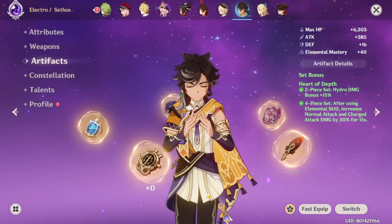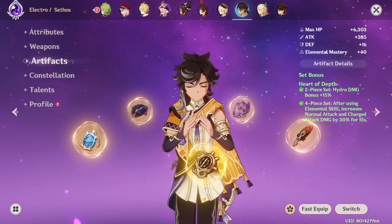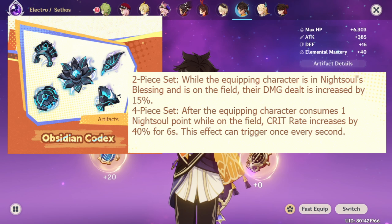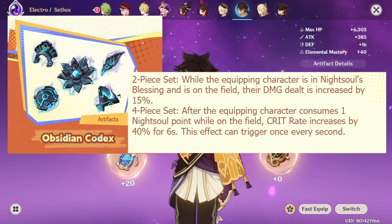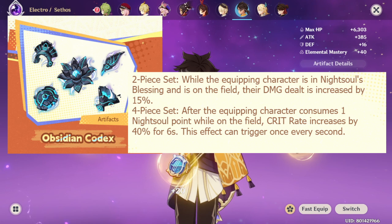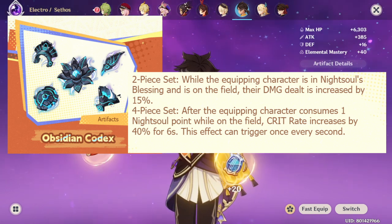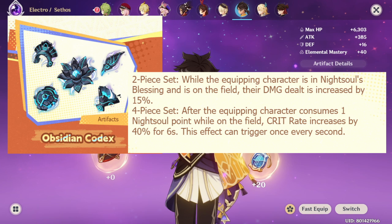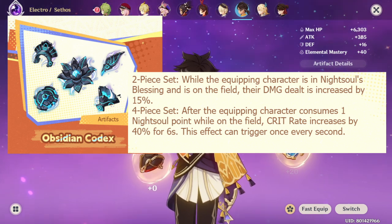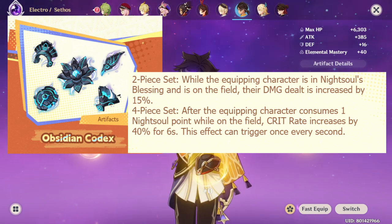Now let's move to the artifact section, starting with artifact sets. The best artifact set for Mualani in general is the new announced set, Obsidian Codex. The 2-piece bonus increases damage by 15% while in Night Soul state, and the 4-piece is incredible: it consumes one Night Soul point and increases crit rate by 40% for six seconds. This basically lets you almost ignore crit rate investment — just put a little in, and then everything else goes toward crit damage — which is very good for DPS.